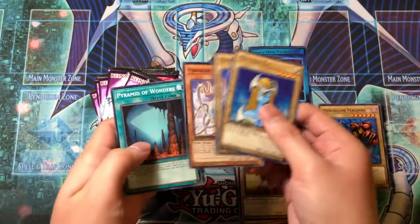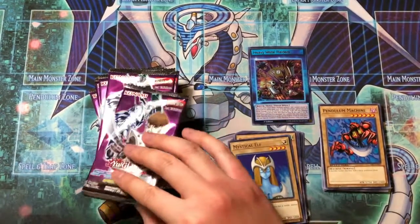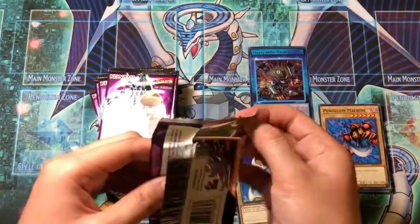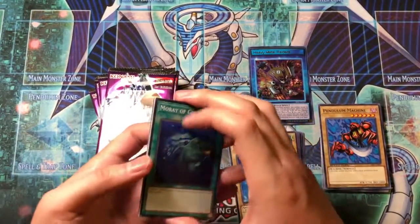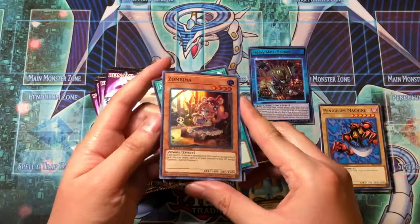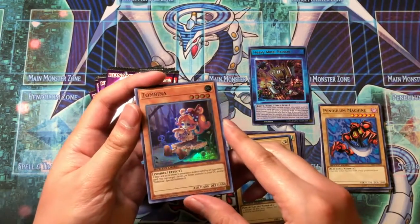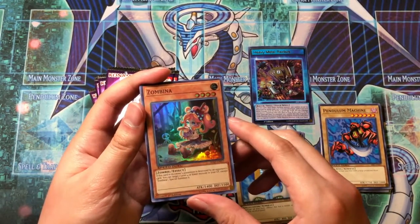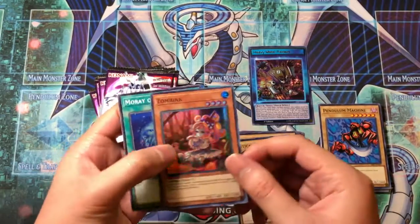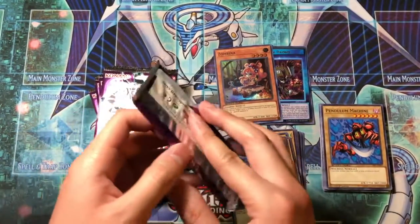I should have looked these up beforehand. That first packet had no holos at all, hopefully the second one gives us two. More of Greed — nice. Sonic Duck. Oh, Zombina — nice! I actually don't have this card yet. It's a super rare: if this card in its owner's possession is destroyed by an opponent's card, you can target one Level 4 or lower monster from your graveyard and special summon it. You can recur your Nadorya's with this — pretty good.